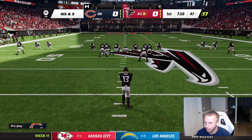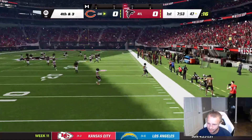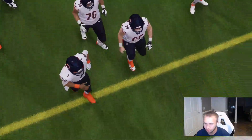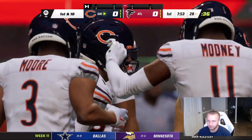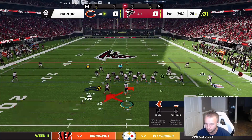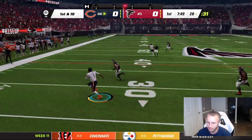Our defense has really stepped up the last couple of weeks. The punt goes to the sideline — not great — we get the ball at the 28. Let's see what the offense can do. Starting off with the read option. This looks like heavy pressure — they bite, Fields gets to the outside.